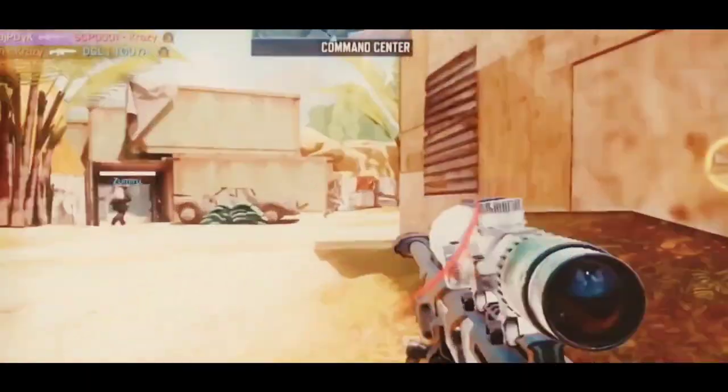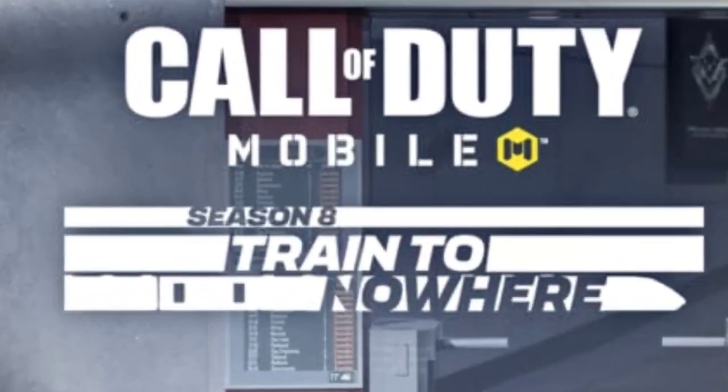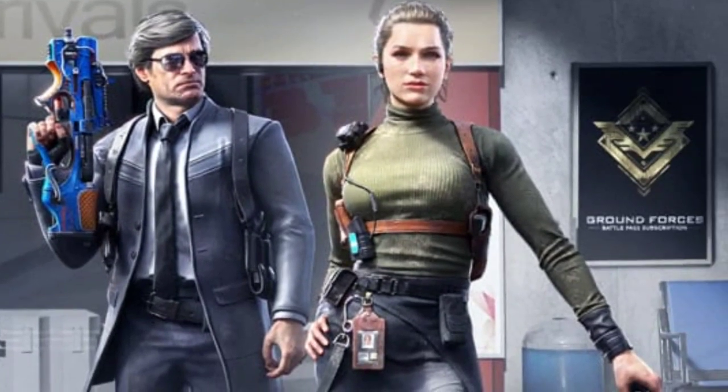Now sit back and relax because here is the most major leak of Season 8: the first battle pass teaser. Season 8's theme name is 'Trained to Nowhere,' completely inspired from the Express multiplayer map. Both characters shown are battle pass characters. On the left we are getting Adler Dapper in the battle pass, and he is holding the Aqua Leviathan skin of the T90. The character on the right is not part of the main battle pass — she is going to be part of the Ground Forces battle pass.